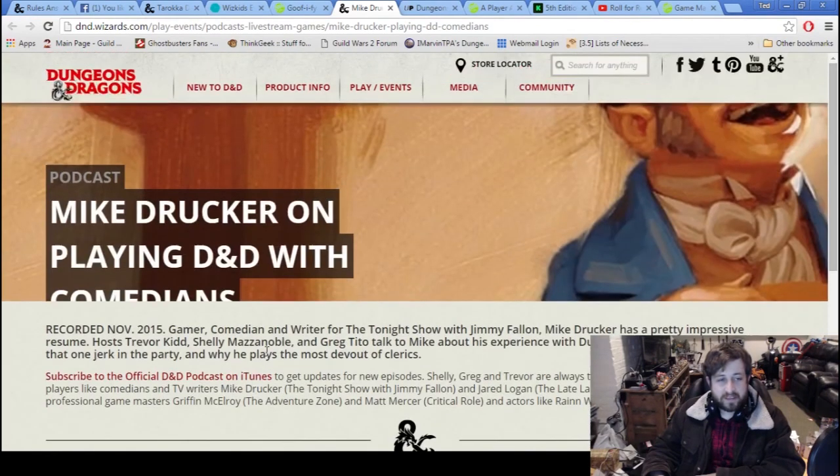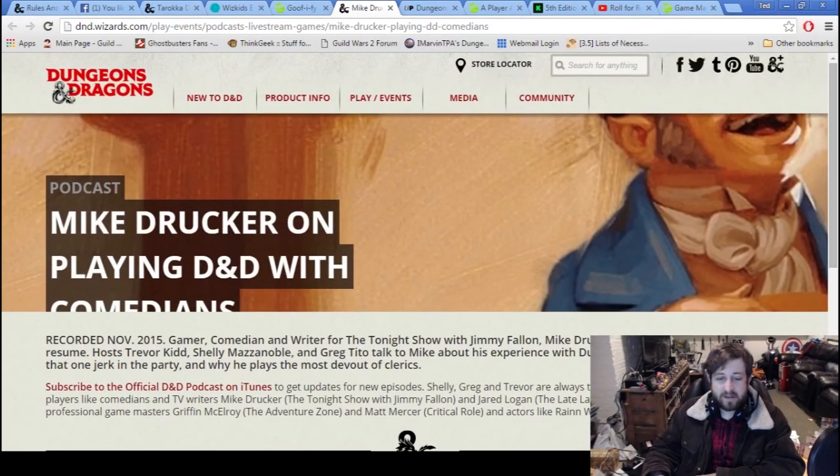Mike Drucker is on the D&D podcast talking about what it's like to play D&D with comedians. He was a writer for The Tonight Show — impressive resume. Hosts Trevor, Sheldon, Asnoble, and Greg Tito talk about playing D&D with comedians. You can check that out on iTunes.